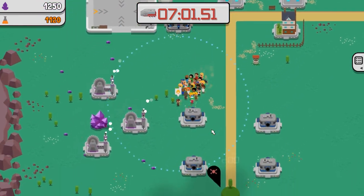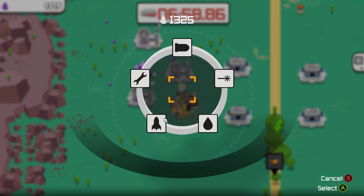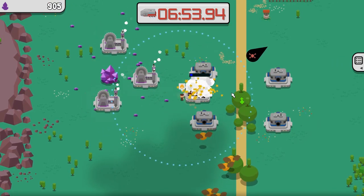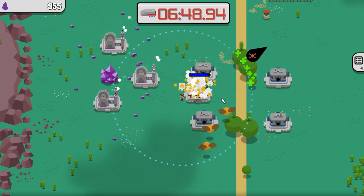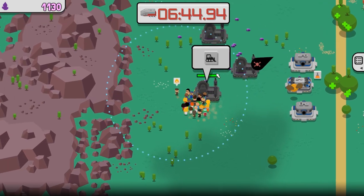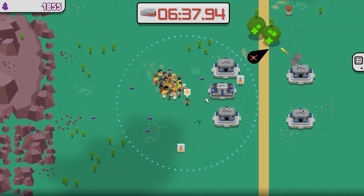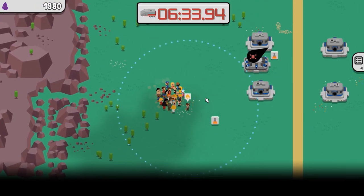First of all, this game is very clearly a port. If you go into the options menu, there is literally nothing but volume options. There are no key rebindings, no video options. You are stuck with borderless windowed mode and can't change the resolution — which most people are not going to have a problem with, but it's very obviously a port. All of the towers are keyed to certain bindings on your keyboard, but you can't change them. So if you want any kind of customization, you are out of luck.